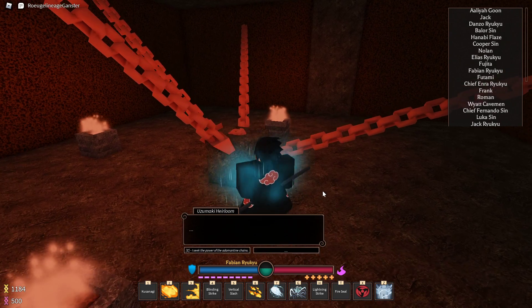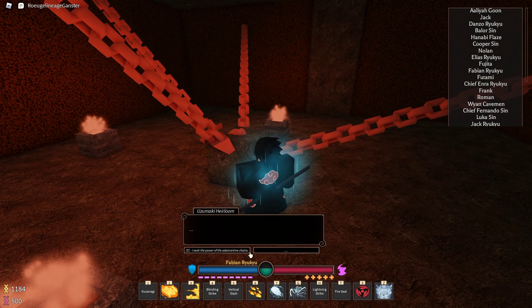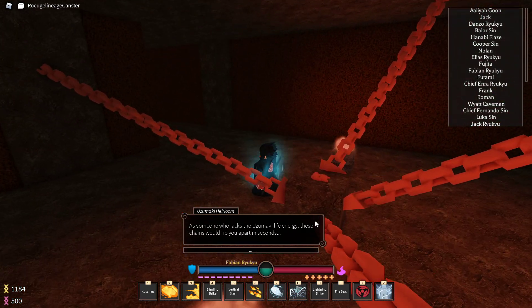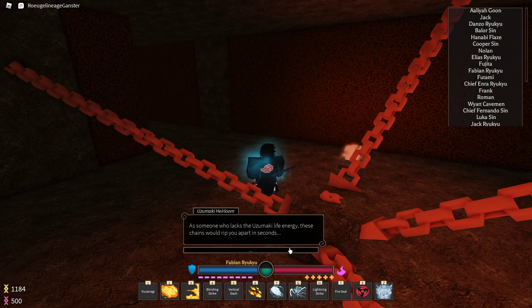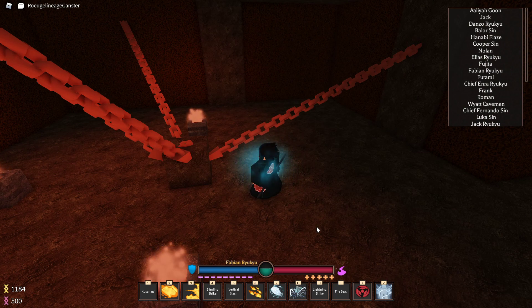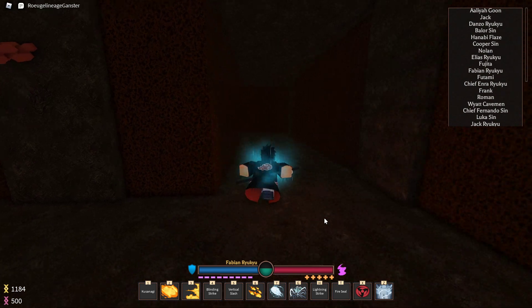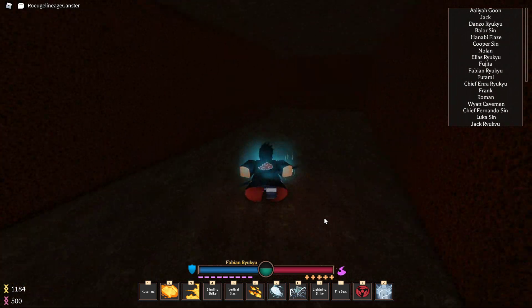I found it really early on. Here it is — I see the power of Adamantid Chains or whatever. I don't even know what this does, but whatever it does, it's obviously towards Uzumaki progression. Hopefully this helps. This is at Windy Plains 2.